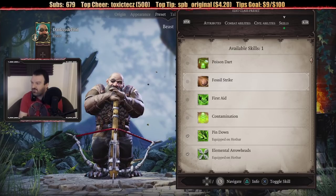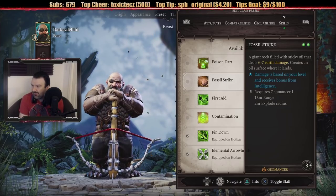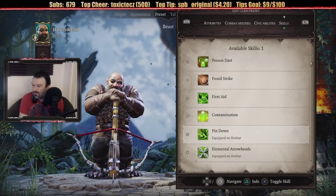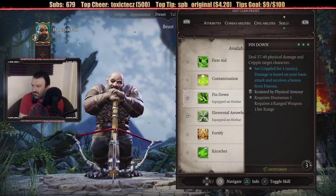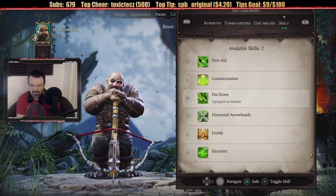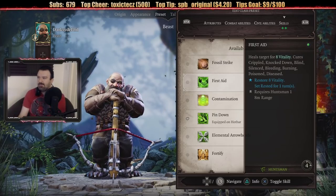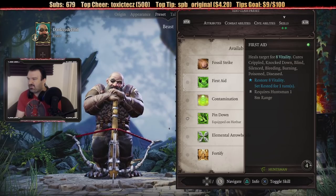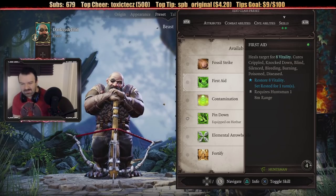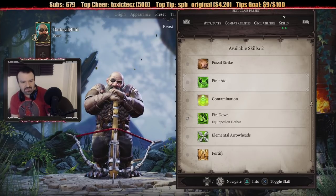You only get 3 starter skills. I would say you need a heal to start, Pin Down I like — stick someone where they are, they can't move — and Ricochet the bouncing arrow. Let's do a healing spell. I don't know if I like Elemental Arrowheads — I'm thinking Ricochet. A bouncing arrow attack, and then First Aid.